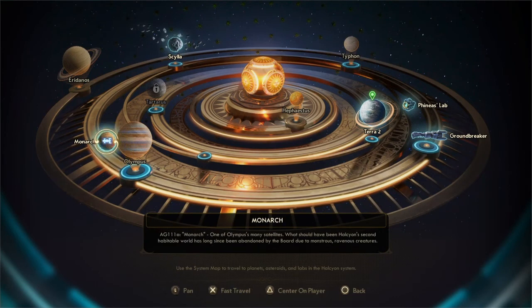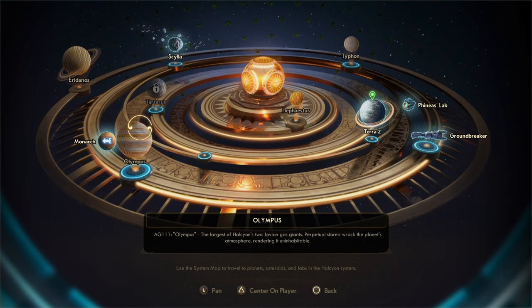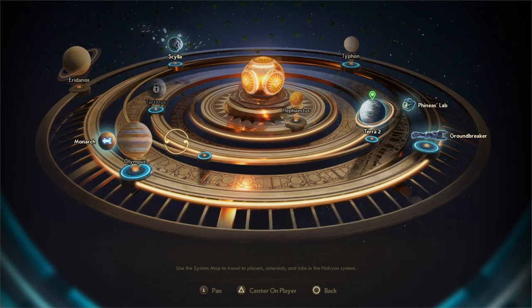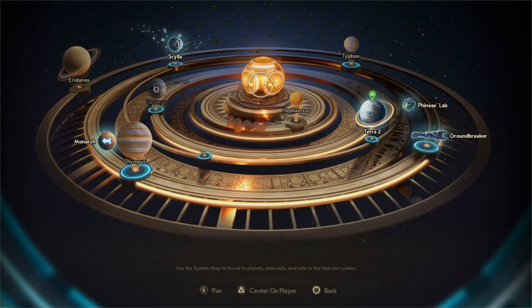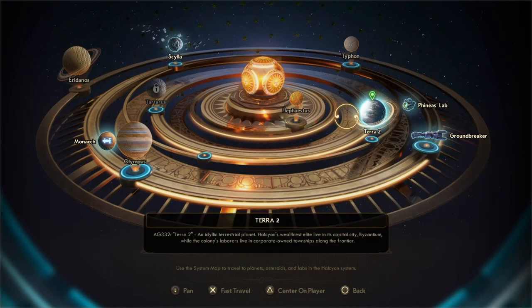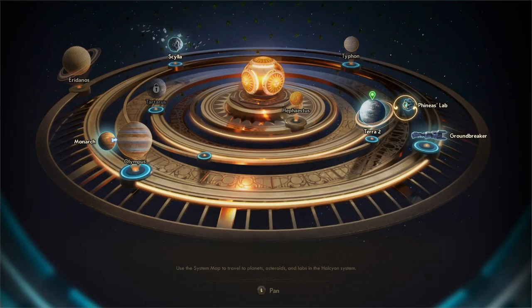There are loads of places we can go: there's Monarch, that's Olympus that we're in orbit around, that's kind of cool. Looks like there's something locked off there — Scylla, one of the largest asteroids orbiting Halcyon. Hephaestus, Terra Two. Should we go and see Phineas? We haven't actually been to see Phineas yet. Let's go!